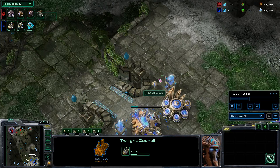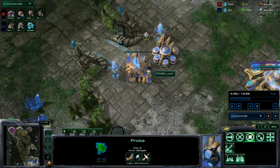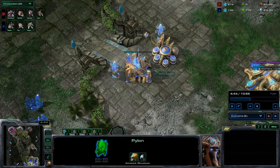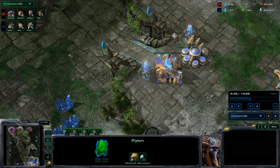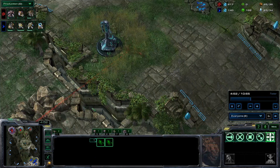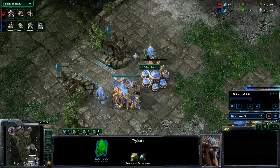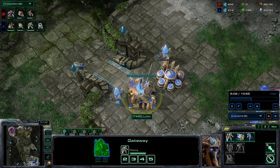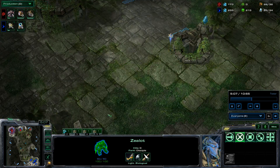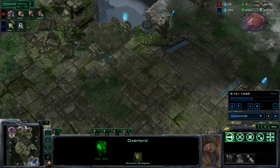And he's going to go for Twilight Council — okay, so that's why he does this, because he wants to hide the tech. But when a Zerg normally sees this kind of wall, they think something's going to be up. Why do you put those buildings there to wall off like that? Something's going on. Normally you do it at the natural. So does that mean he's not going to take his expansion? Probably so.